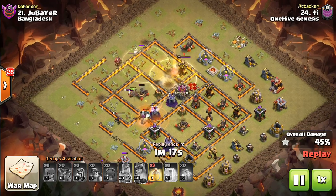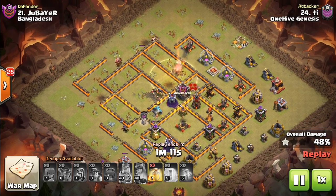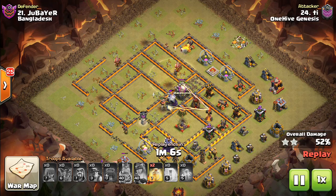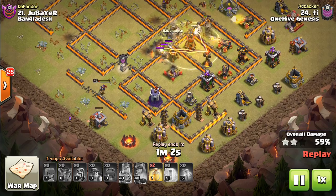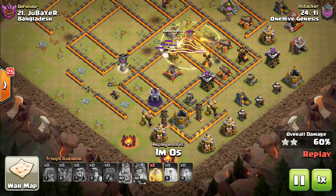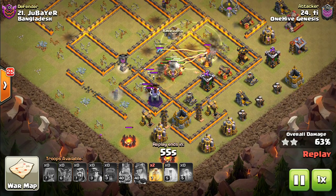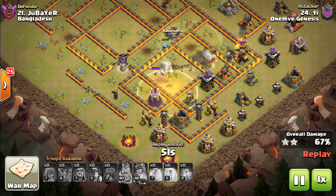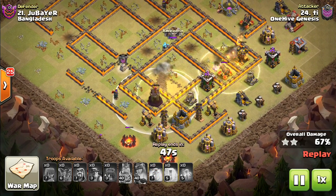You might think, just bring miners. But the CC troops weren't even dead yet, so the Baby Dragon and the Valks were ripping through the miners. The Golem is tanking, triggering a giant bomb, tanking splash damage — getting every drop of those Golem and later Golemite hit points used. The Queen was able to get so much value behind that Golem because it was tanking. She almost gets that Wizard Tower taken out — not quite, but it goes down very quickly.